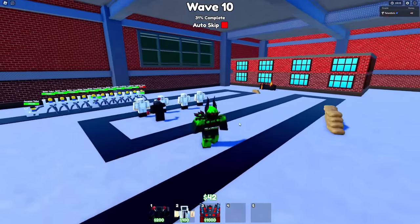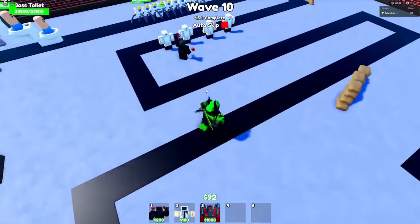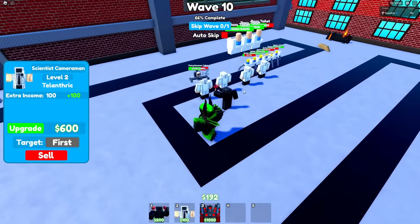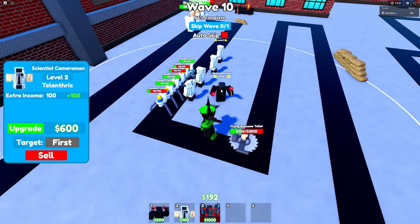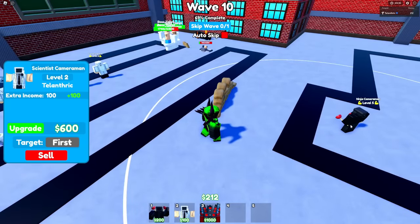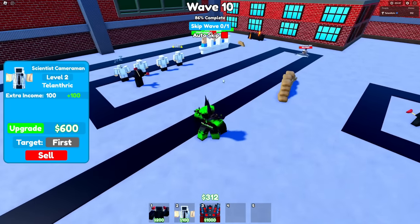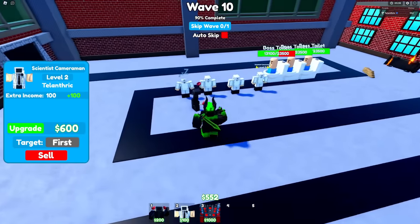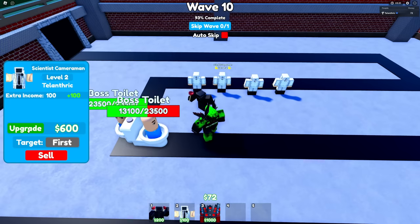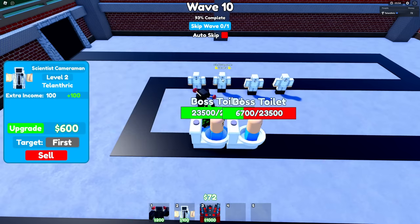On wave 10 I got them all to level two. We're just gonna stop there. This is the buzzsaw toilet wave — I'm a little worried because the buzzsaw toilet does stop to attack one of the scientists. But we actually have a second maxed out ninja cameraman right here, so there is no way the buzzsaw toilet is surviving this one. It would actually be worth it to upgrade the scientist cameraman just a little bit more, and then we're gonna start on the upgraded Titan Speaker Man. Upgraded Titan Speaker Man going in the back.